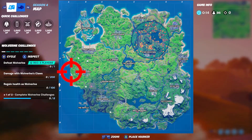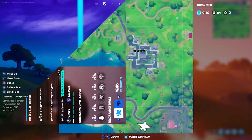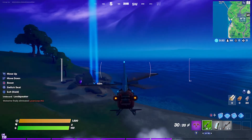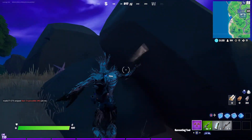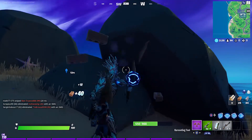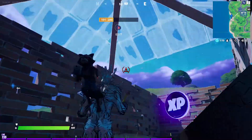Further up now, we're going to the beach near Holly Hedges — see the coin there. It is a purple coin, so get yourself some mats and build a nice little house around it to collect all the coins.